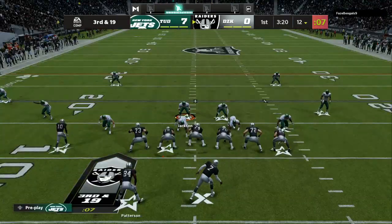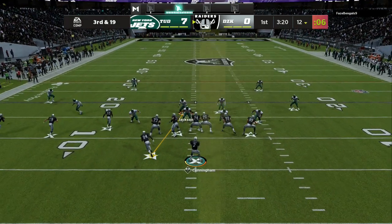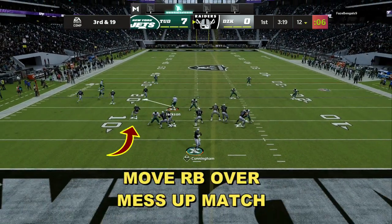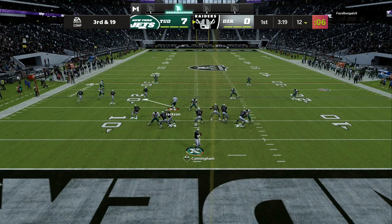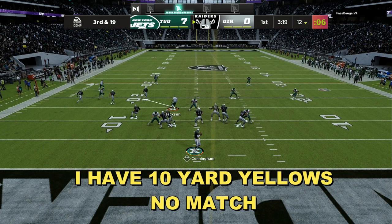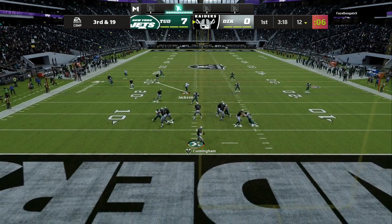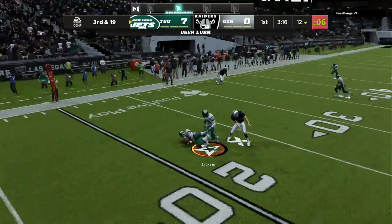Let's look at that one more time and break it down. He sees match coverage, I have 10-yard yellows on the field — that takes away all match principles. To run match coverage in this defensive scheme, you've got to have everything on default. If you put anything on 0, 5, 10, 20, or 25, it takes away your match coverage.